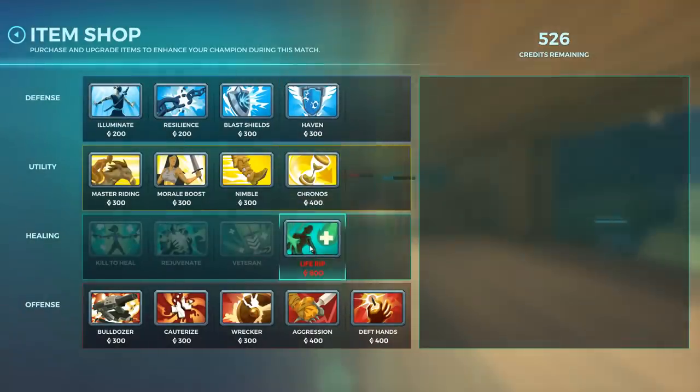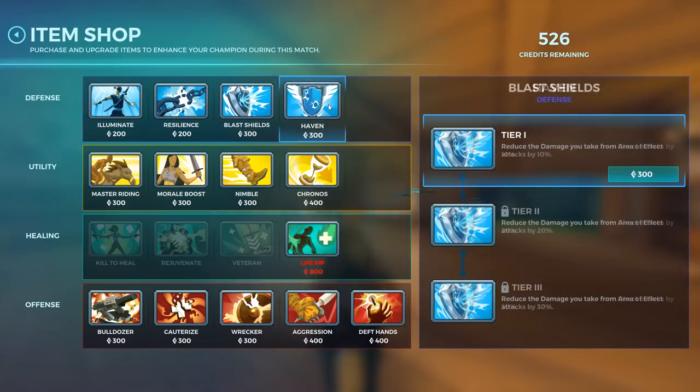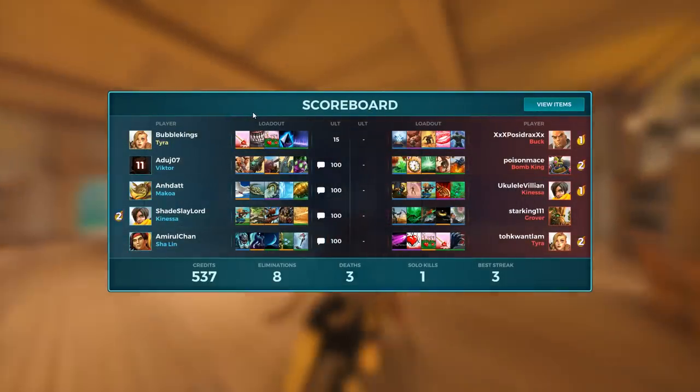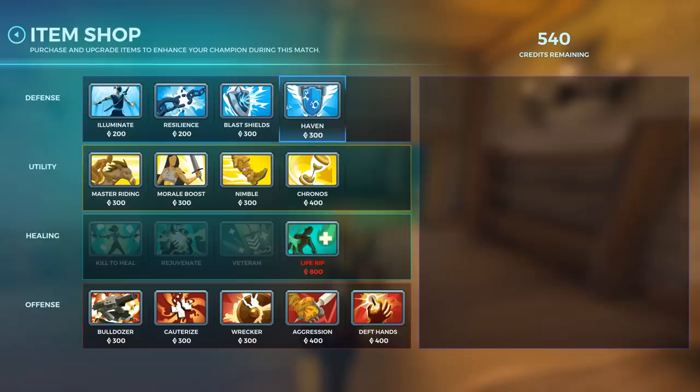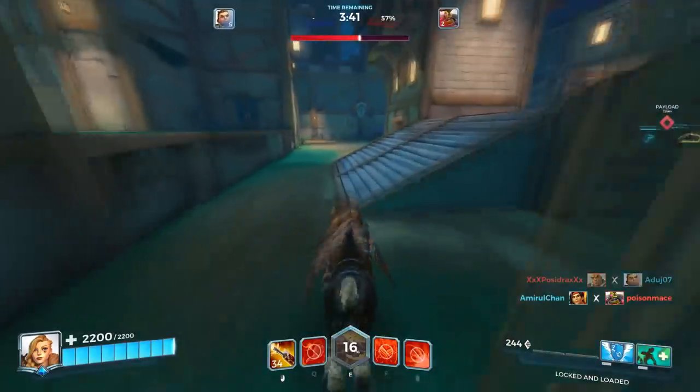Our Bomb King always seems to be behind us — he seems to arm sell on the point a lot. So maybe we can... I guess direct damage is the best option here, even though Bomb King is the only one killing us off. So we'll go with that.